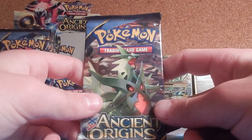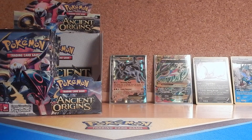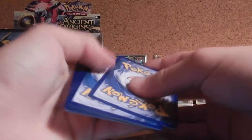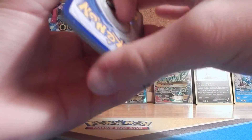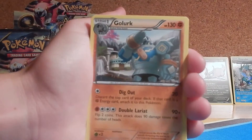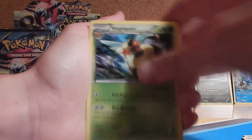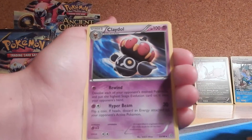Last pack — Mega Tyranitar art. Please be something good. Leave a comment if you have any good tips on how to pull a good pull out of a pack. Pack eighteen has: Golurk, Relicanth, Cottonee, Eevee, Oddish, Vespiquen, Lysander, Sabalai, Reverse Level Ball, and a Claydol. But that's okay.